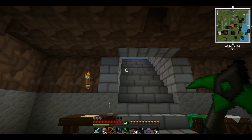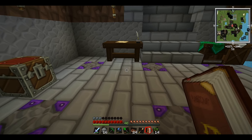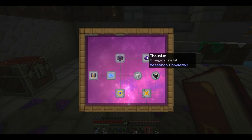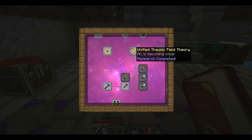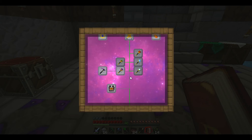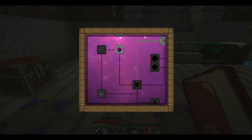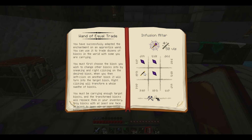Welcome back - my inventory is absolutely chock-a-block full of random stuff. I've discovered a lot more things. I haven't been able to find that thornium grafter yet, nor the thornium scoop, which is annoying. But now that we've found the unified thormic field theory, we've been able to find the wand of equal trade and the hoe of growth. We've also found out about the infernal furnace and water jars.